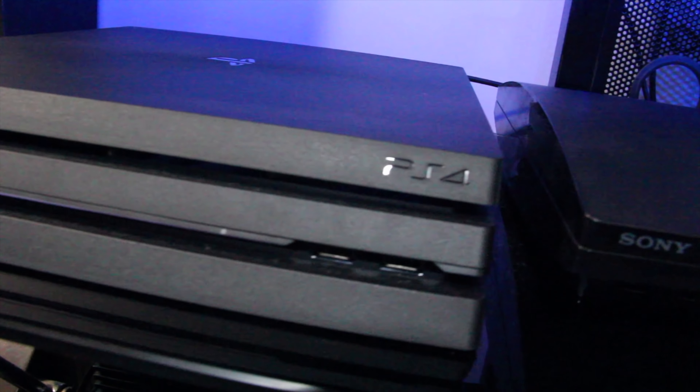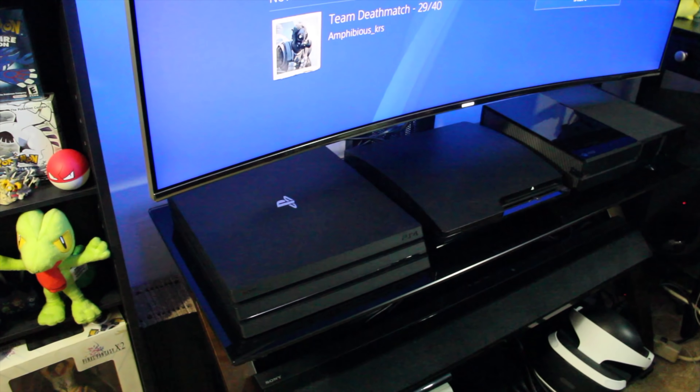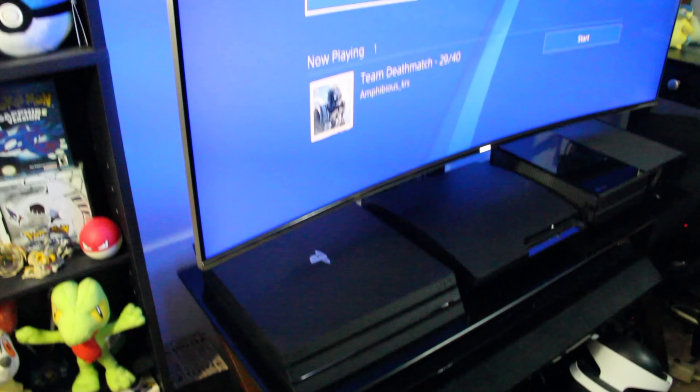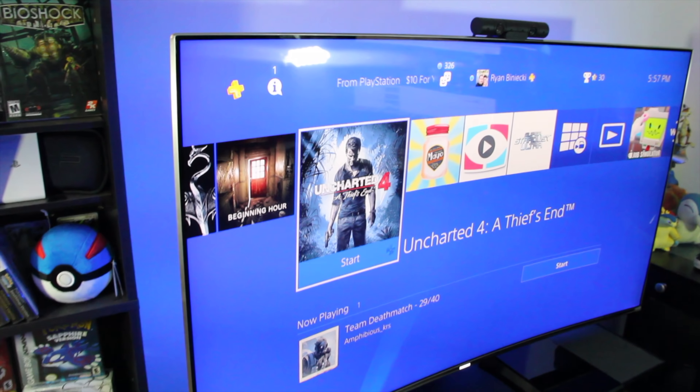The exterior design and build quality feels very premium, and certainly reminds you that you have the best PlayStation on the market. But the real bread and butter of the PS4 Pro is that extra performance. PS4 Pro's GPU is rocking AMD Radeon at 4.2 teraflops, and also has an extra gigabyte of low-speed memory to handle extra processes. All of that is given to developers to use at their leisure.